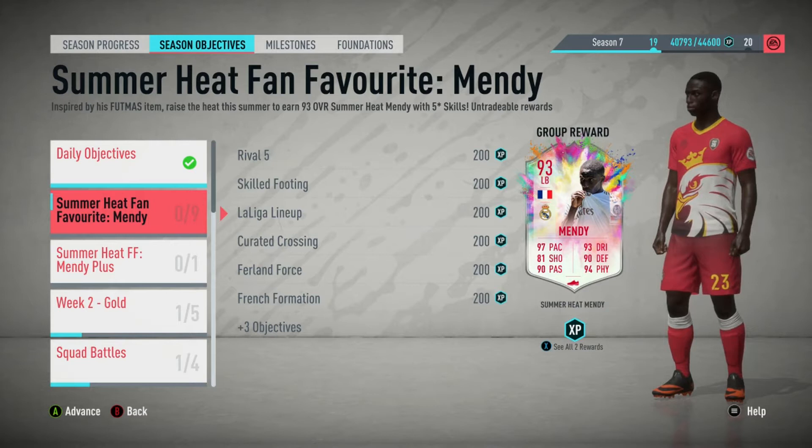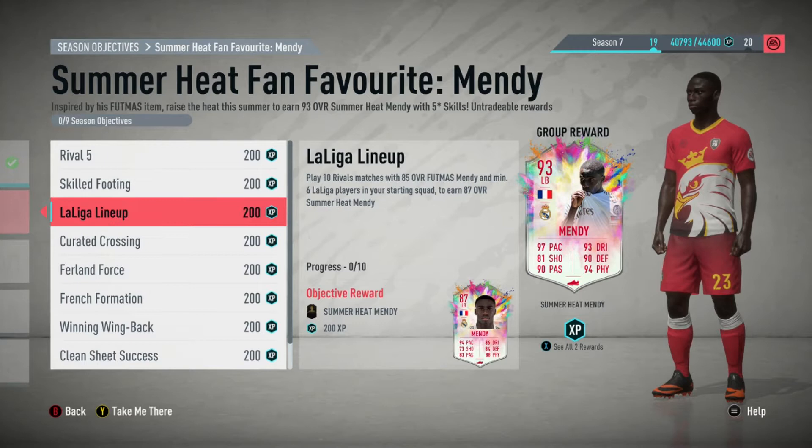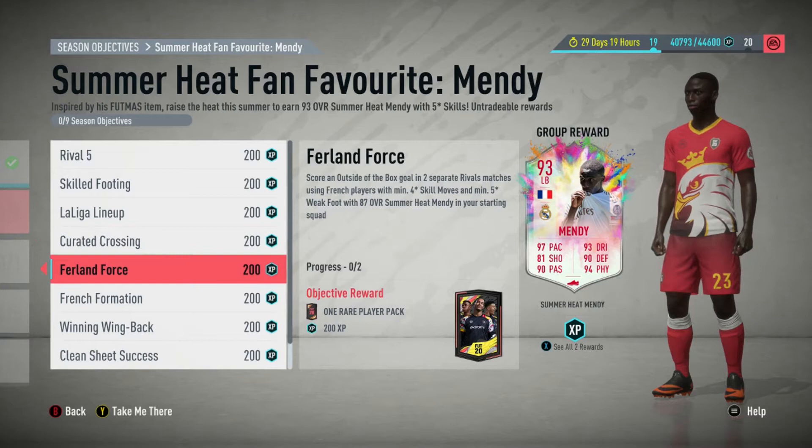There are quite a few objectives — nine in total for this Furlan Mendy. It will take a long time; it took me three days. The objectives are: Rival Five, Skilled Footing, La Liga Lineup, Curated Crossing, Furland Force, French Formation, Winning Win Back, Clean Sheet Success, and Maestro Mendy.